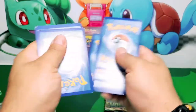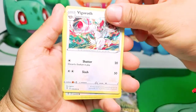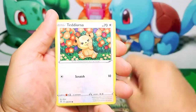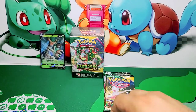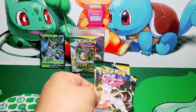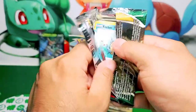I always think the pulls are better on the Build and Battle boxes — I always get good pulls on these. We'll see how it goes. Hopefully we get something very nice. Vigoroth, Vagon, Lotad, Swablu, and a Sharpedo — be careful with that Sharpedo, it looks very dangerous. Nothing on that one. That's two booster packs with no good hits. Let's see if we can get another good hit on this one.